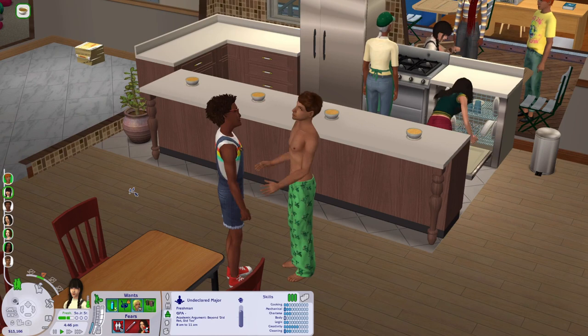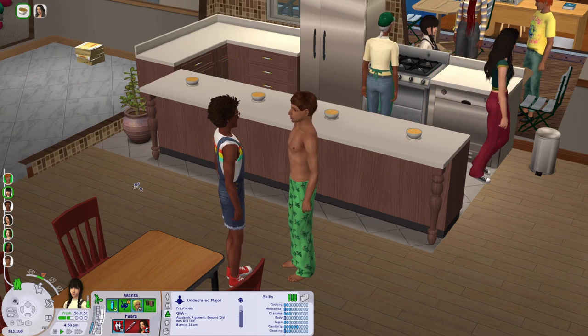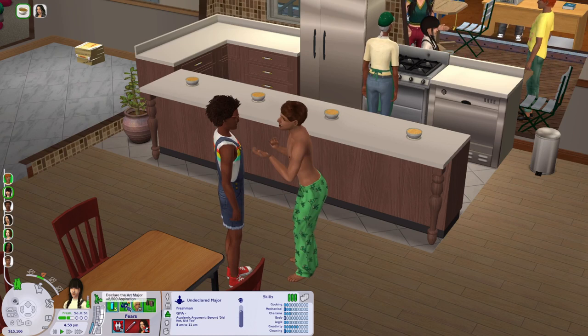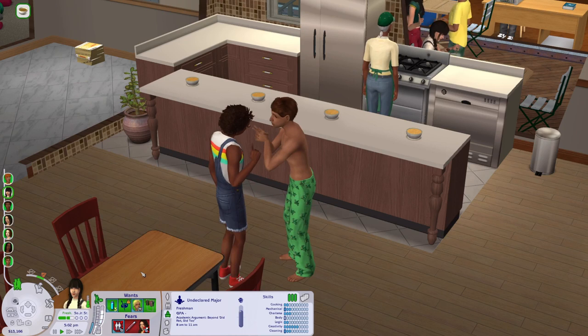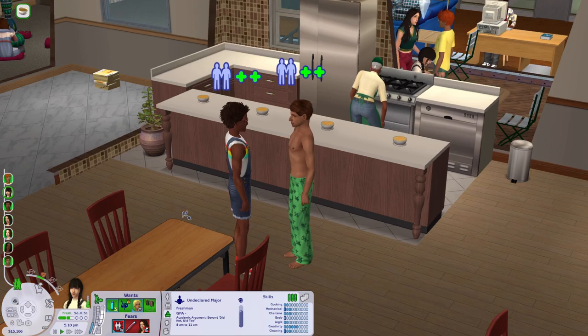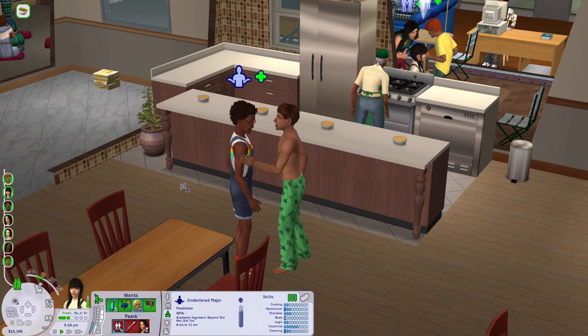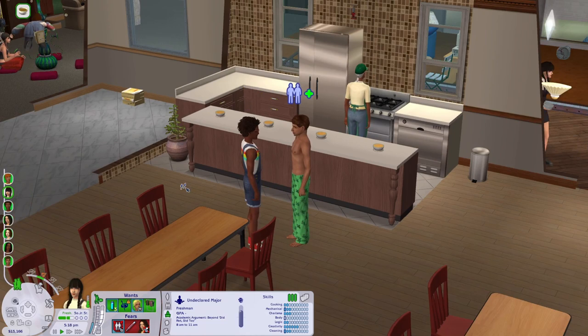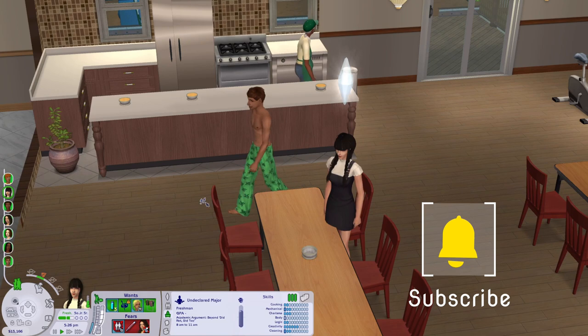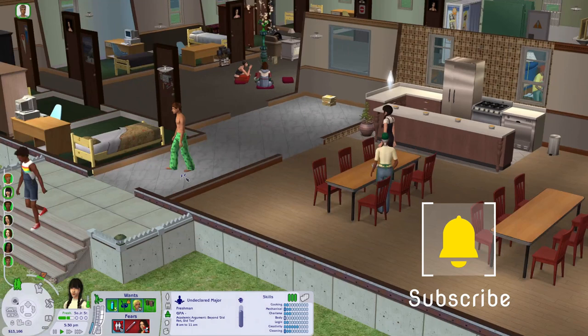The third rule is that every student will decide their own major. It doesn't matter if it conflicts with their lifetime wants or what I might have thought they would do — I choose a degree based on the wants they roll. For example, Heidi has rolled a want to declare the art major; I think she has to be a game designer and I think that works, but it doesn't always. Sometimes they have completely random decisions, but I honour that, and as soon as they become sophomores they can declare it and start those classes. If they don't decide at all, they'll automatically be enrolled in the philosophy degree — thanks to how the game works. I've had quite a few philosophers over my rotations. Do you have any rules you've used for university? Let me know in the comments — I love hearing how other people play.